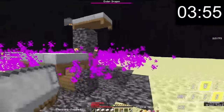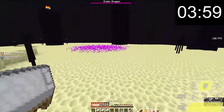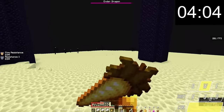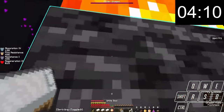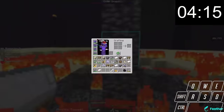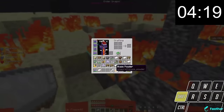The speedrunner starts placing down all their beds in the middle of the end island. While they are actively almost about to die, you can tell they know nothing about speedrunning Minecraft. Before the dragon even finishes perching, they blow up their bed, which blows up all the other beds. That is not how to speedrun Minecraft. There are save files you can download on the internet where you could practice one-cycling the dragon with beds — it's really not that tough.